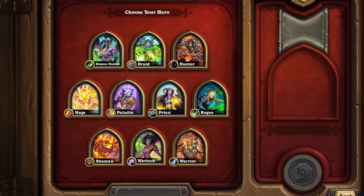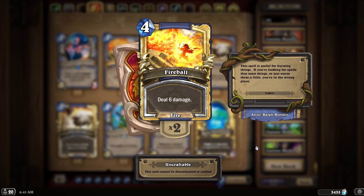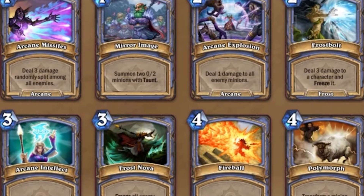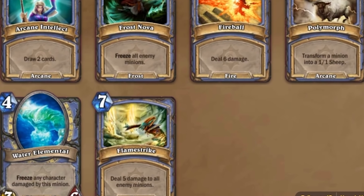There is a clear winner when it comes to classes with the Basic Set, and that was Mage. Mage had Fireball, Frost Nova, Polymorph, and Arcing Intellect. That's probably one of the main reasons why Mage was so popular — their Basic Set was actually pretty decent.